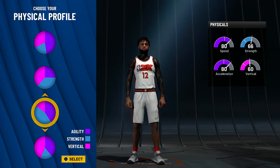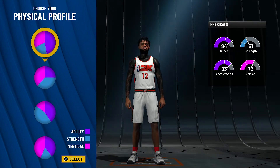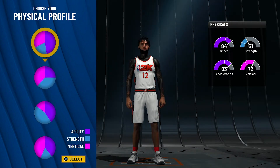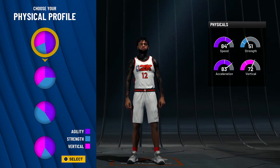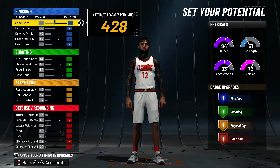For physicals, there's only one you go for and it's the top one — the agility option. Honestly, if in any of my older build videos I said choose anything else but the top one, go dislike that video. Make sure you choose the agility.